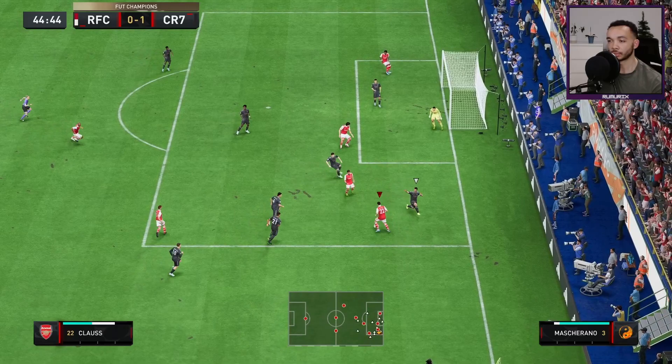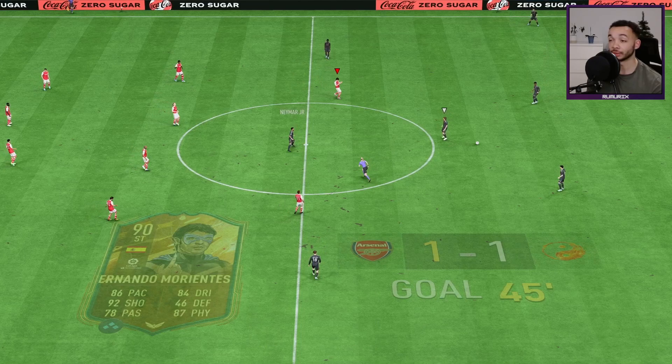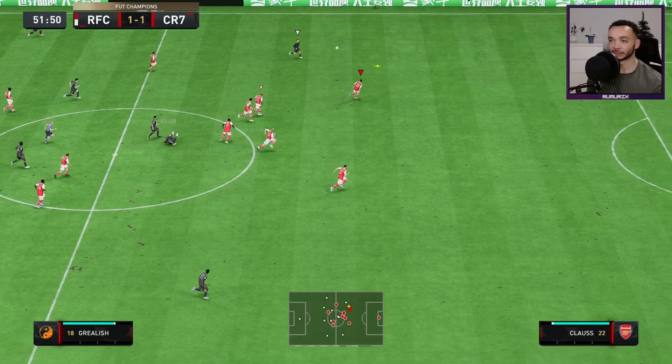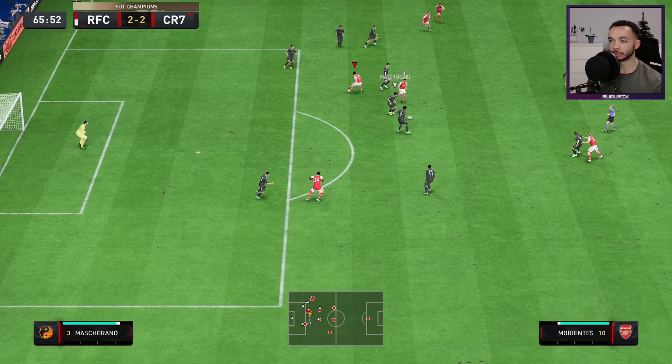Claus advancing well on the wing, gets passed. Nice assist there from Claus — got decent pace, decent acceleration, found the pass as well. Claus managed to read that well. Good pass back. Claus does well there. Good play on the wing, nice ball in.